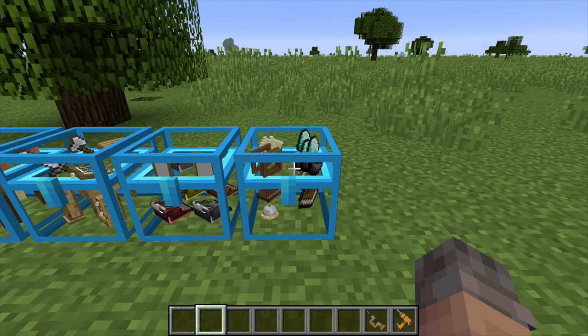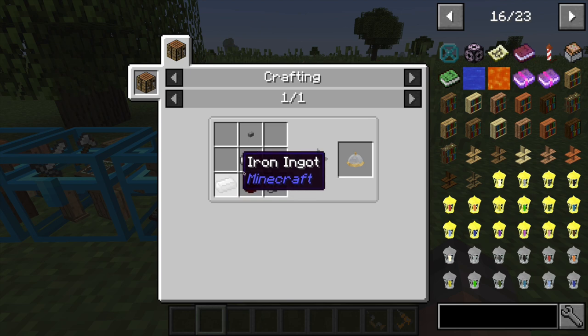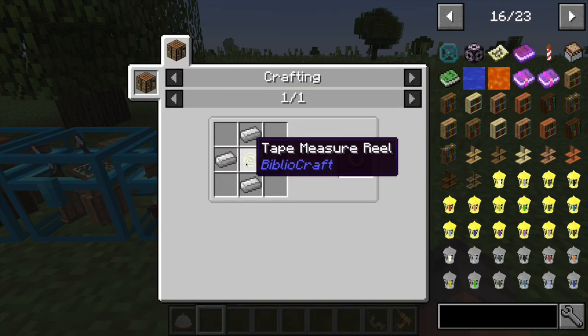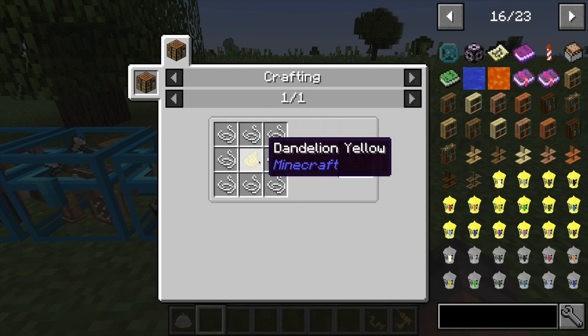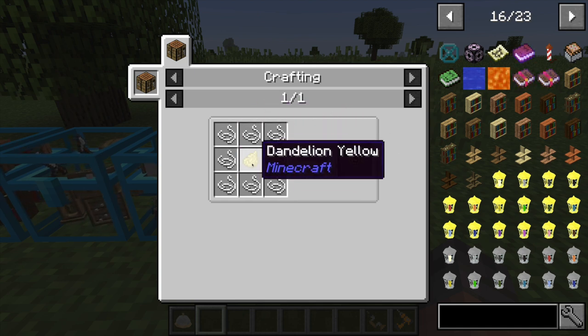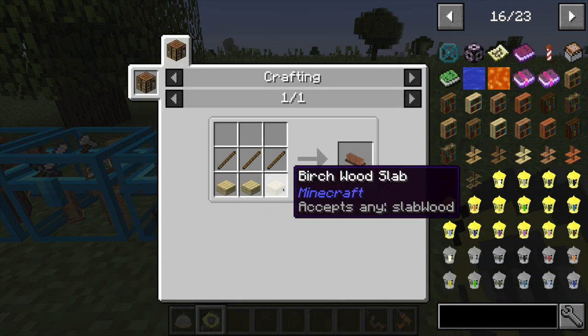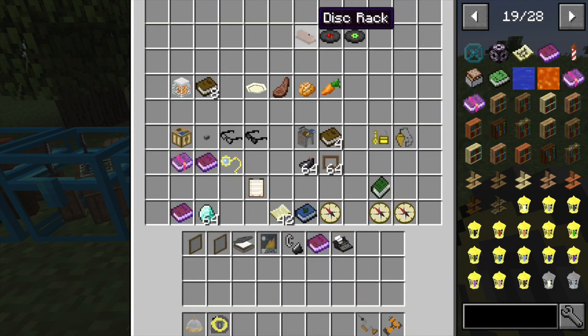In the last chest of items — a desk bell is made with a button, three iron ingots, and a redstone. A tape measure is made from a tape measure reel surrounded by iron ingots; the reel is made by surrounding a dandelion yellow dye with string. A disc rack is made with any color of wooden slabs and three sticks. I've also got a couple of discs to demonstrate.